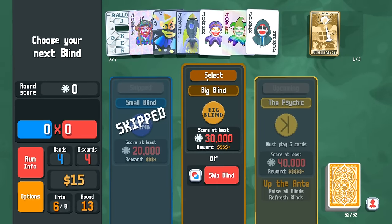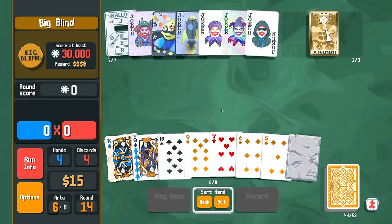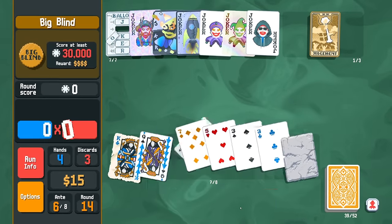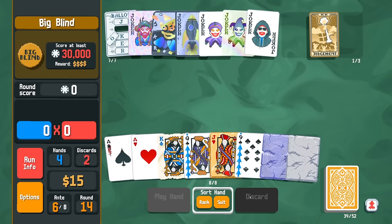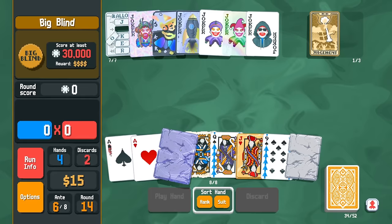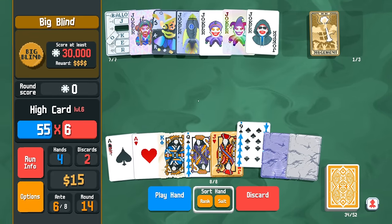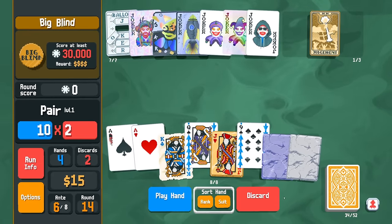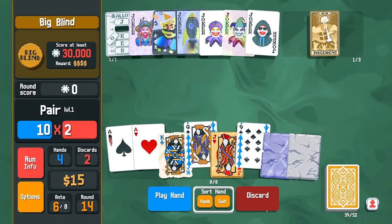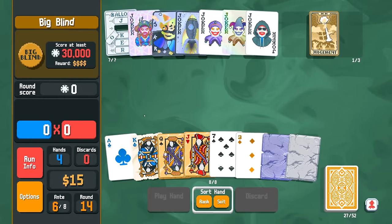I'm going to go for the rare joker. We need it — if we get Blueprint then we're really seriously cooking. There's that stone card. We play this first — oh baby! I do want 20 bucks. I know I keep shooting for the one-in-15, but when it pays off, brother, we're happy!